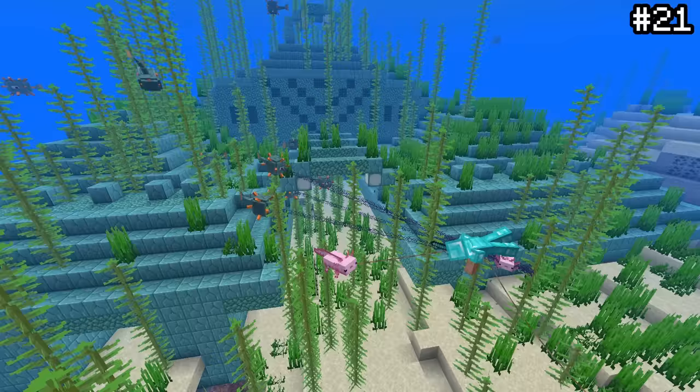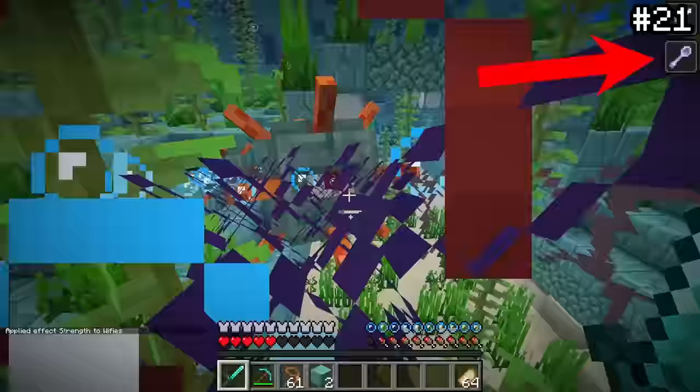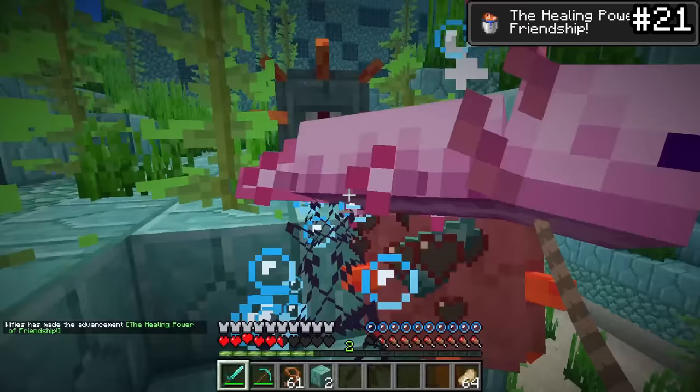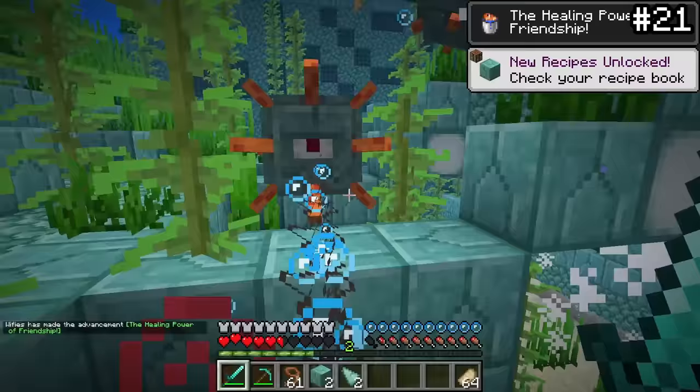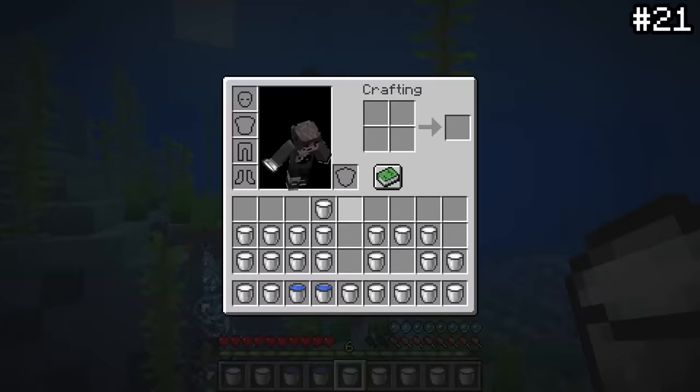If you help an axolotl kill the mob that it's fighting, it actually has the power to clear any mining fatigue effect you may have had inflicted onto you. Not only that, it will also give you regeneration based on the number of axolotls around, granting you the achievement 'the healing power of friendship.' Definitely a good friend to keep around the next time you're raiding an ocean monument instead of carrying buckets and buckets of milk.